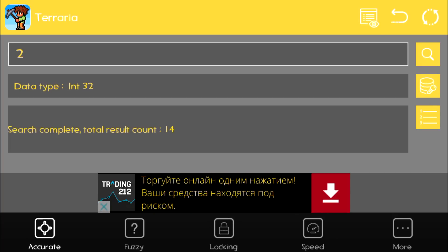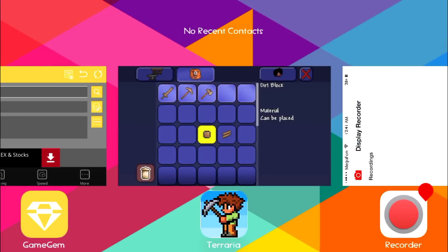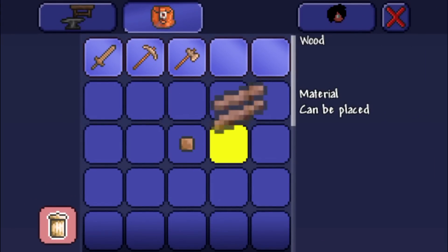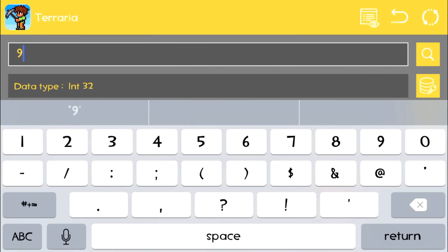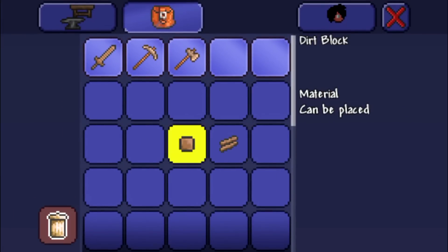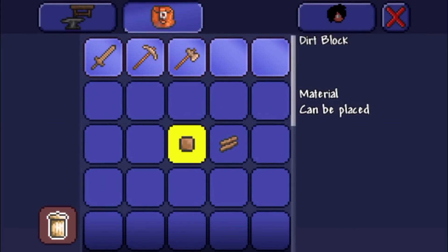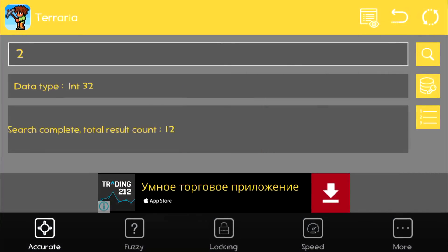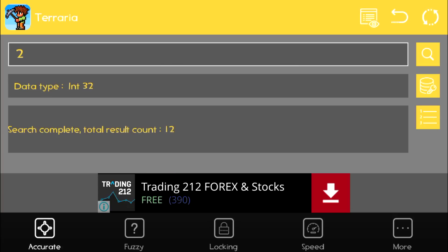Sometimes you can get up to 20 results, sometimes as few as 10. If you have fewer than 20 that's okay, but if you still have around 60 after the second search, just repeat the swap process one more time. I search for ID 9 again with wood back in the slot and get fewer results. Then I swap again and search for 2 — I'm getting 12 results, which is probably the minimum.